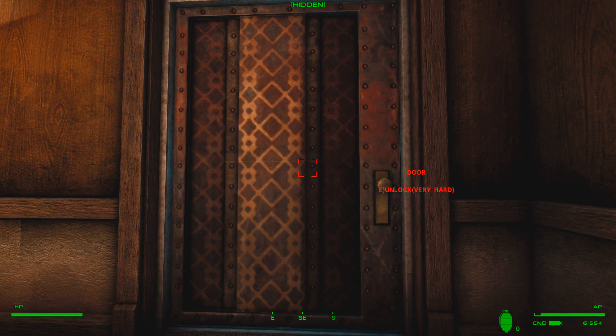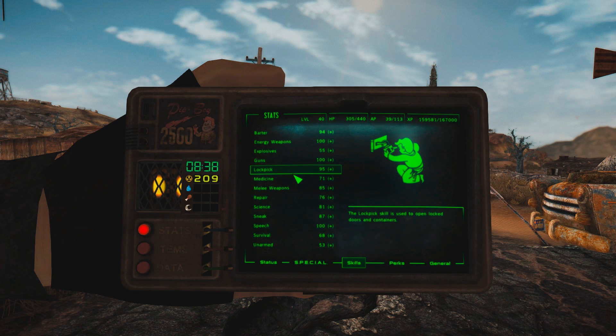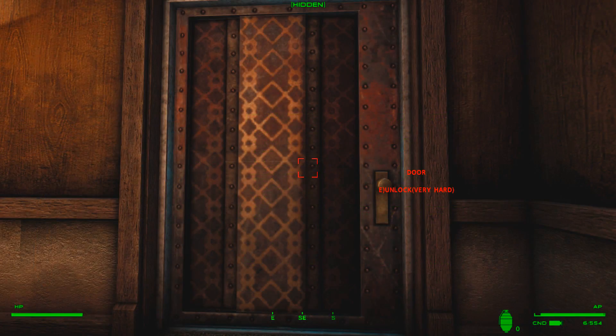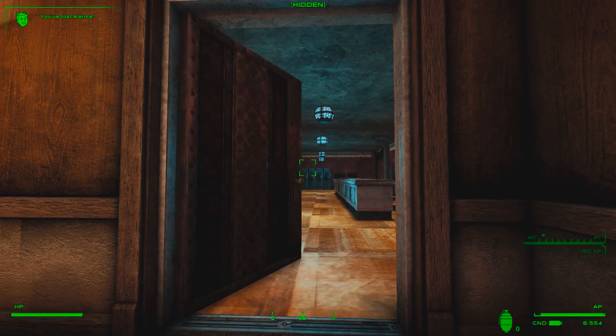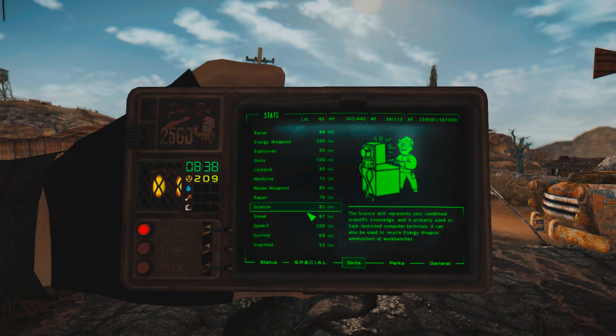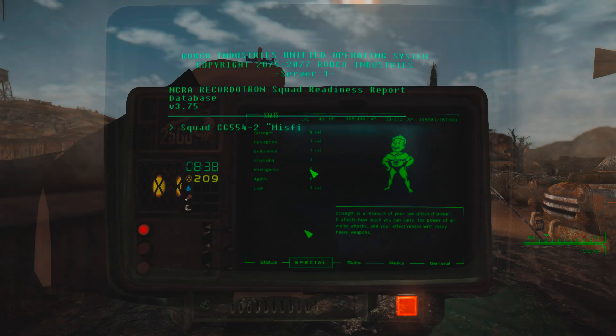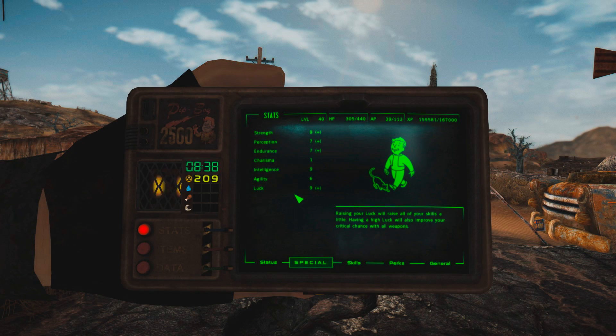The chance to succeed or fail with either of these is affected by your character's stats and skills. For example, the higher your Lockpicking skill, the higher your chance to succeed with a lockpick, and the higher your Science skill, the higher your chance to successfully hack a terminal. Your Luck stat also plays a big role in both hacking and lockpicking, affecting the percentages.